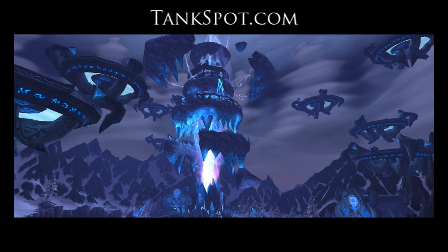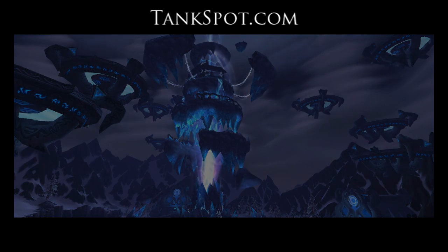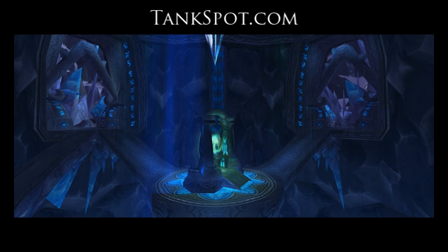The second wing is the Plague Quarter, also known as the Plague Wing. This begins with Noth the Plaguebringer, goes to Heigan the Unclean, then concludes with Loatheb. The third wing is the Construct Quarter, also known as the Abomination Wing. This begins with Patchwerk, goes to Grobbulus, goes to Gluth, and then concludes with Thaddius.